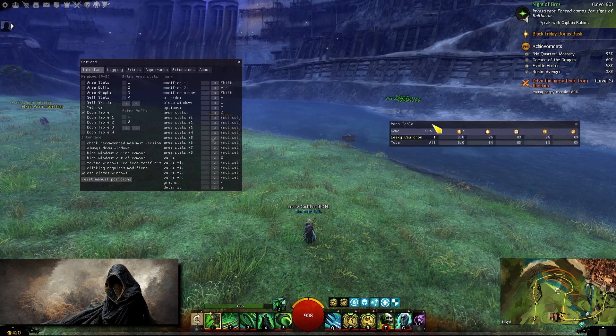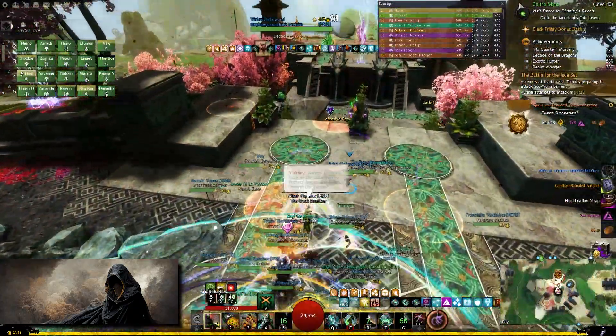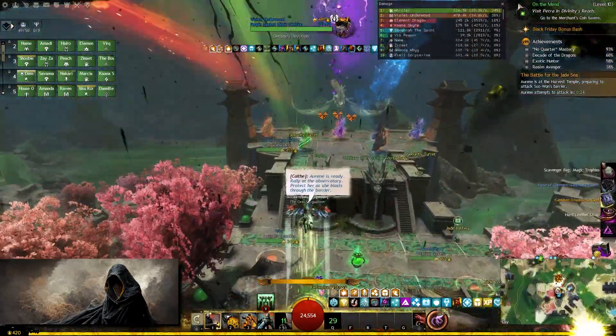You can also click on the boon table to see the boon uptime in your squad or party. I don't necessarily have Arc DPS on all the time, but it definitely comes in handy when I want to test out a new build.